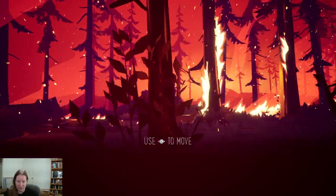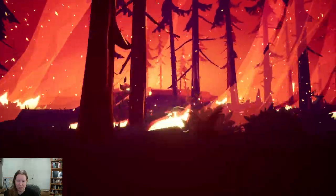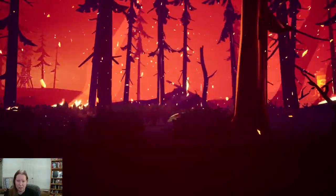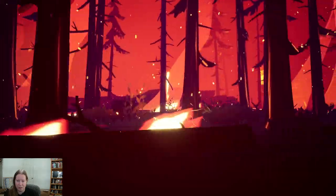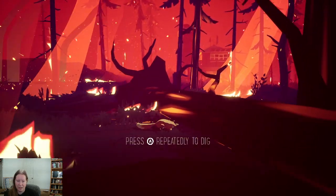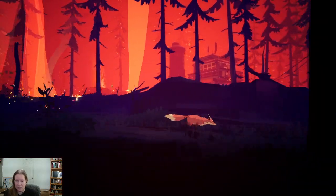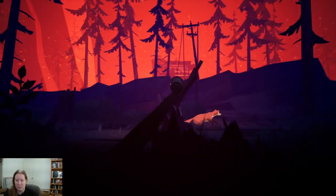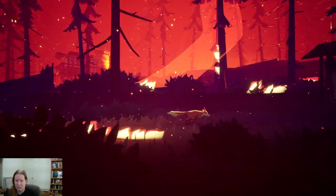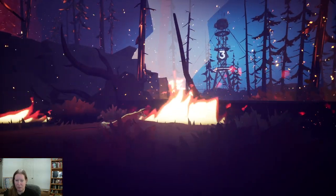Press A to interact, use the left stick to move — pretty standard so far. Hold right trigger to run. Our forest home is on fire. We can dig if we hit A repeatedly — one press is jump but rapid presses is dig. There doesn't really seem like much else I can do other than continue progressing. We seem to live in some sort of reserve but the reserve is on fire.